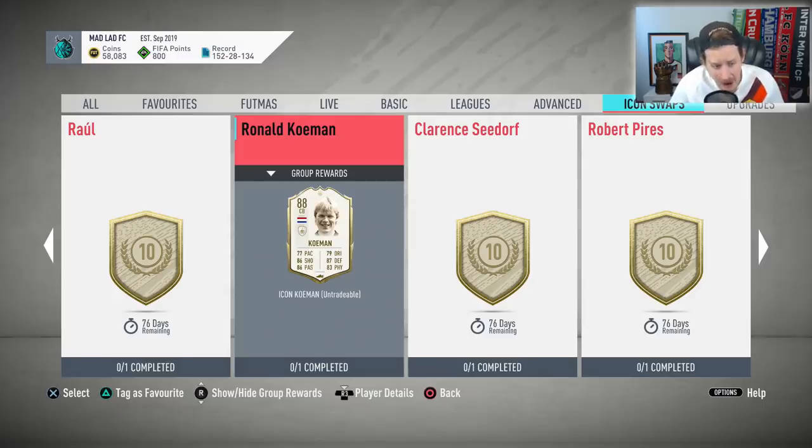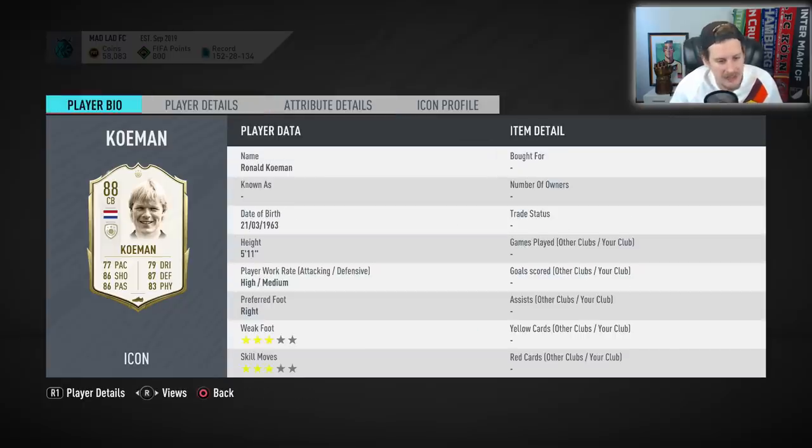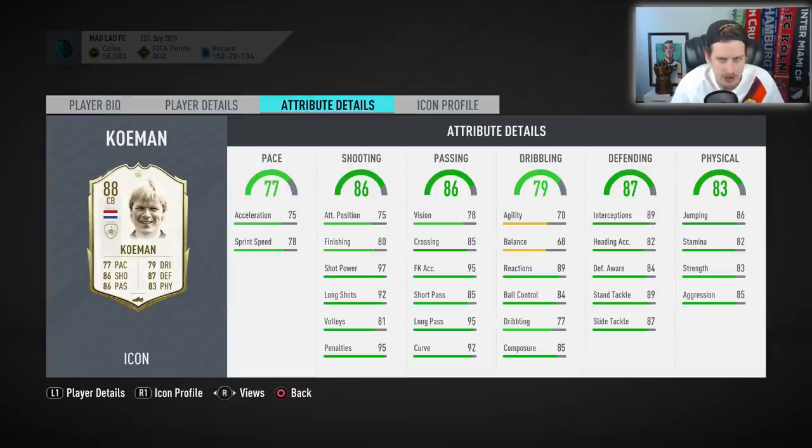Ronald Koeman is a very interesting card. The 68 balance freaks me out a little, and the work rates are High/Medium. My question for anyone who's used him: do those High/Medium work rates affect him as a center back? Does he push up too much, or can instructions keep him in place? At 75 sprint acceleration and 78 sprint speed, it's a really balanced card — only two stats in the yellow. 97 shot power and 92 long shots make it look absolutely nuts for 10 tokens.